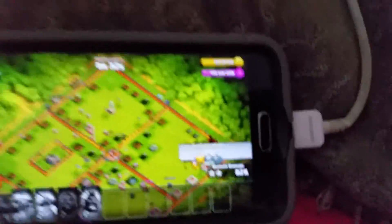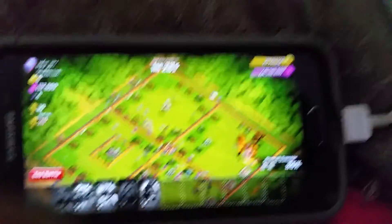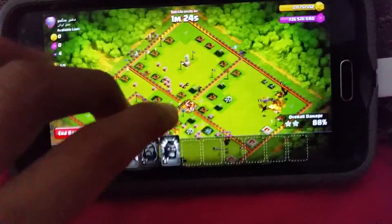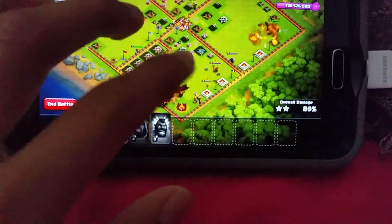It looks like the presents dropped over there. The presents are right here if you guys didn't see them. In this server you can actually get unlimited gold and elixir — if you start to run out you can just get more with the tip of a finger, really easily.